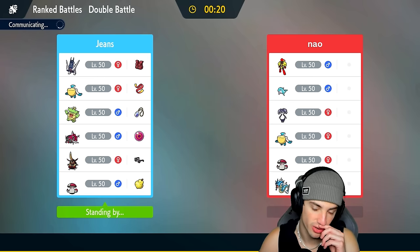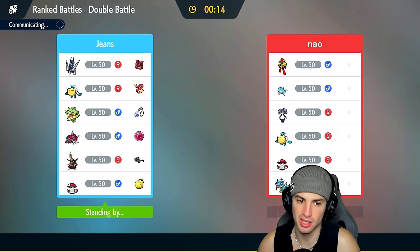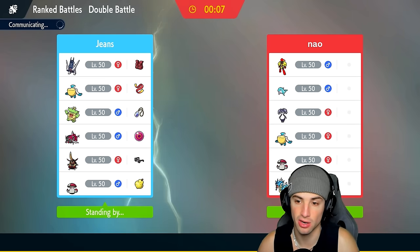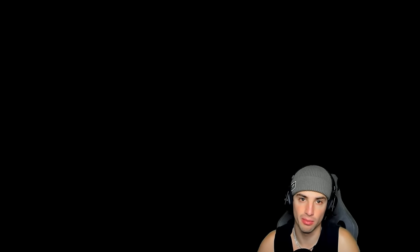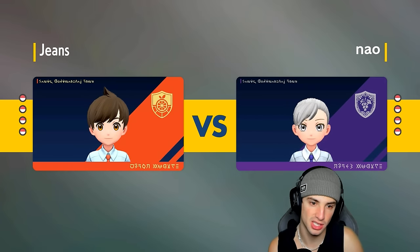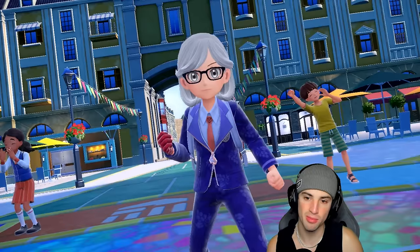Armarouge and Indeedee is a top tier combo in Regulation H — they'll be scary, especially with Expanding Force trying to pop off trick room. But they might not even lead it; they might go Palafin and try to swap it out. At that point we could go Water tera Muddy Water to do a ridiculous amount of damage since they have no Pokémon that can change the weather.